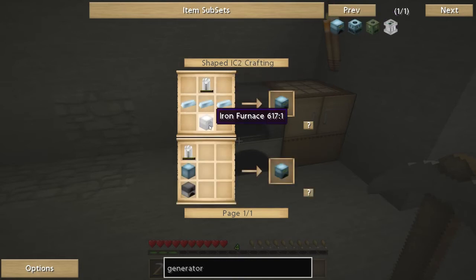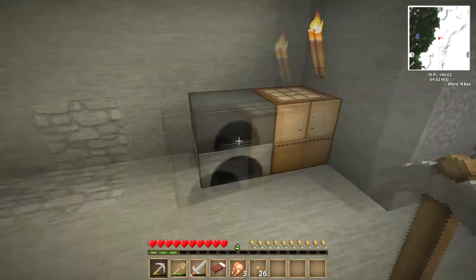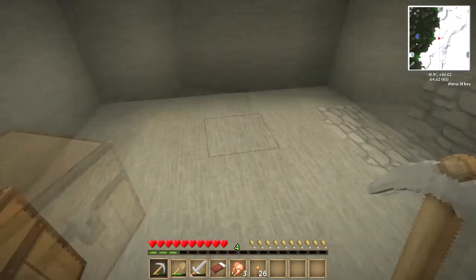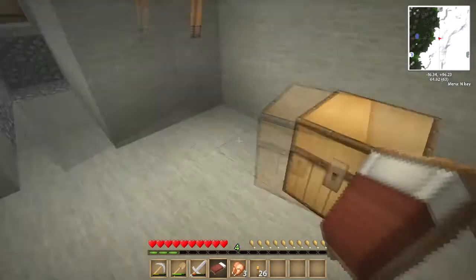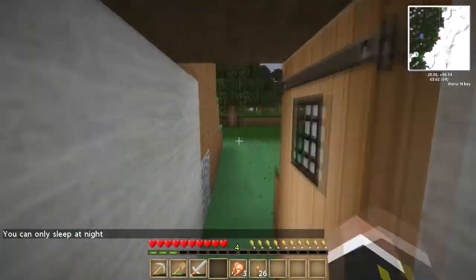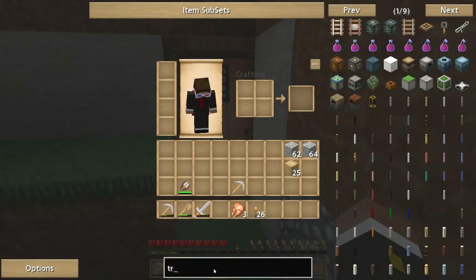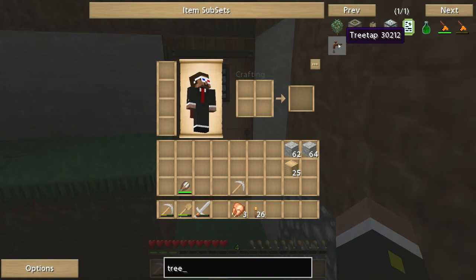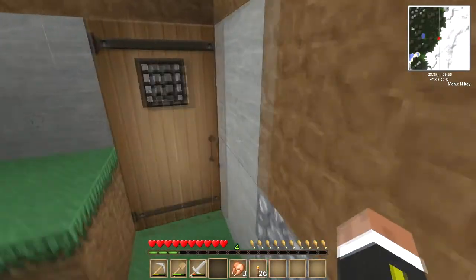We need some refined iron, a RE battery, and an iron furnace. We need an iron furnace first, don't we? I could have just clicked on that because now it tells me how to make the iron furnace - it's a load of iron in the shape of an iron furnace. So let's see if we can go and mine some more iron. Let's see how we can make a tree tap - you make that with lots of wood. Let's go and do that quickly.